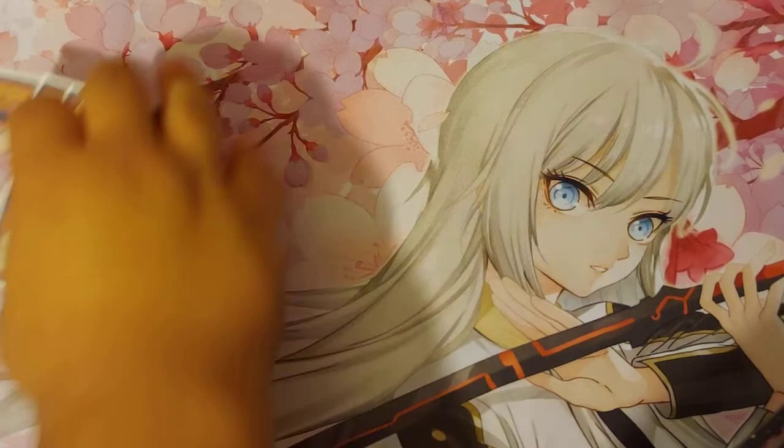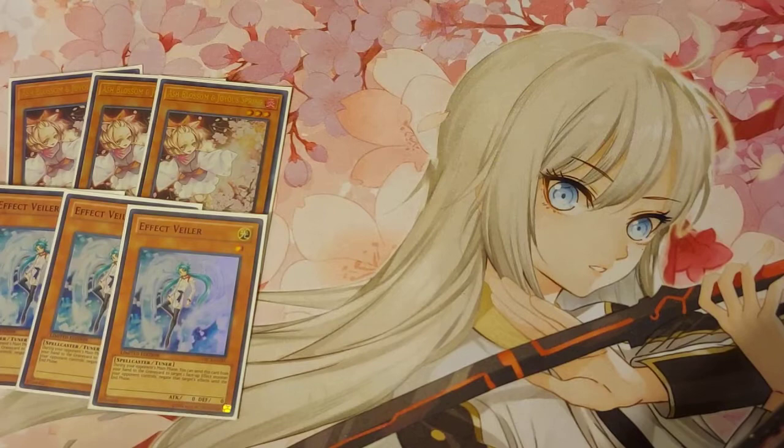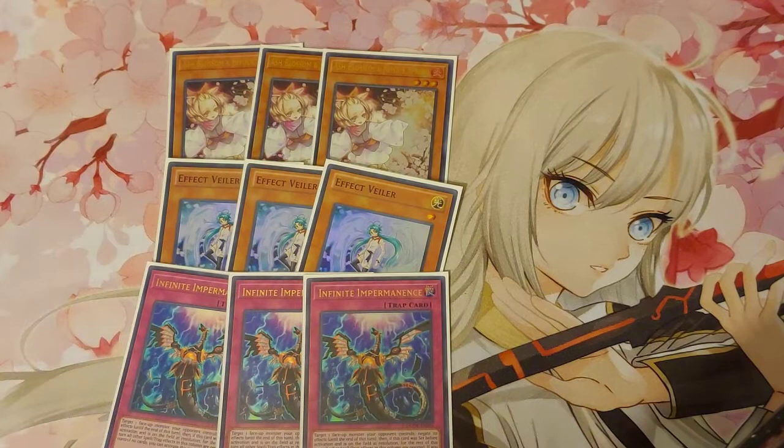Next we're going into our hand traps. We have three copies of Ash Blossom, three copies of Effect Veiler, and I've opted to play three copies of Impermanence. These six are the ones I'm more confident with. If you know what to negate with certain decks, this is pretty much it. Other hand traps like Skull Master, Dingbat Crow, and Gold Sarcophagus are good versus some meta decks, but these three hit almost everything, which is why I'm opting to play those.